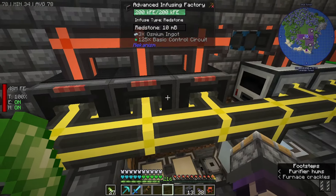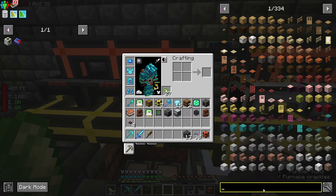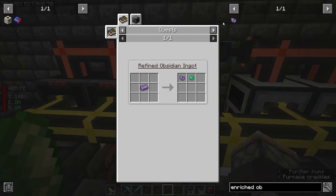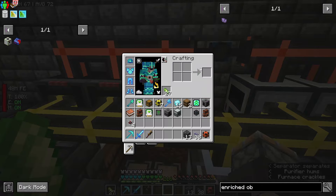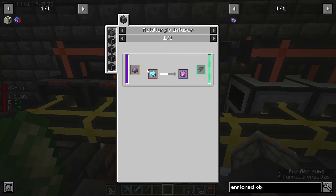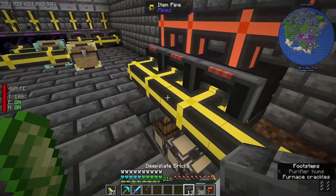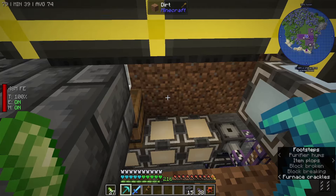We'll ignore Rose Quartz for now — maybe in the future we'll throw it in there. The Enriched Obsidian is just one recipe. That one is a one-to-four conversion, so you'll only get two out of one Enriched Obsidian, which is fine. I will be back here in a second whenever these are done and automated.